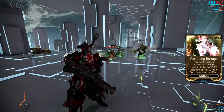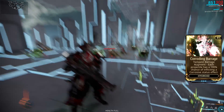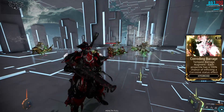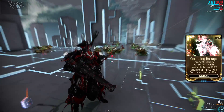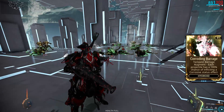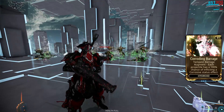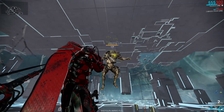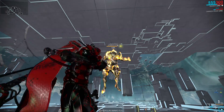This augment is not affected by anything — it just adds a flat 100% chance to proc corrosive on your Tempest Barrage. The augment, just like all the other augments, costs 25,000 standing. You can get it by either reaching the rank of Genius under the Cephalon Suda Syndicate, the rank of Flawless under New Loka, or if you don't have any of these syndicates you can also buy it from other players.